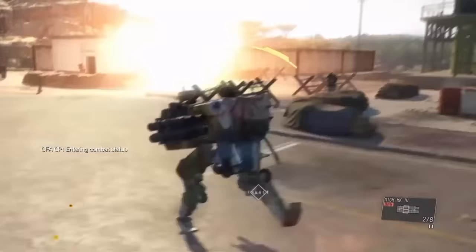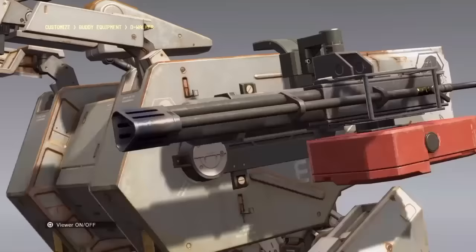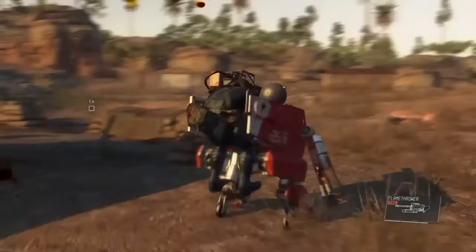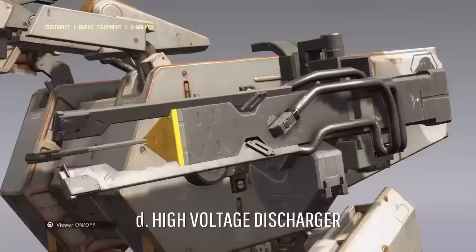Then we have anti-tank missiles. Like the Gatling Gun, these are another standard heavy weapon — a rocket launcher with a targeting system, good for taking care of armoured vehicles and metal gears alike. Then we have the Flamethrower. It's effective against all types of infantry, even the fully armoured foot soldiers. Just a tap of the fire button is enough to kill a guard outright. The flamethrower also ignores ballistic shields. It will destroy vehicles eventually, but it's better off sticking to organic targets. It can also cause small bushfires, so that's something to be careful of.